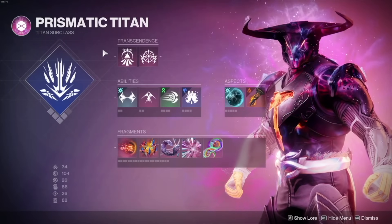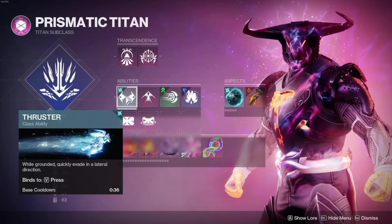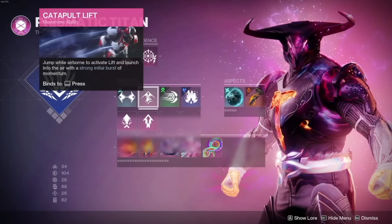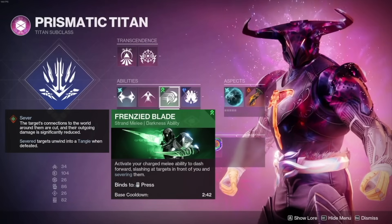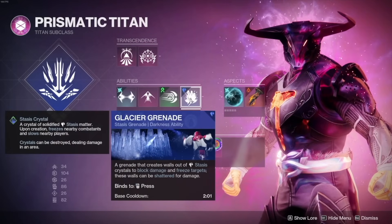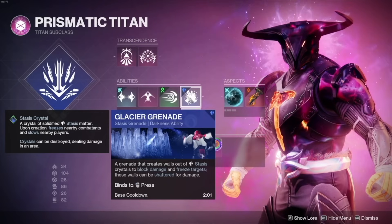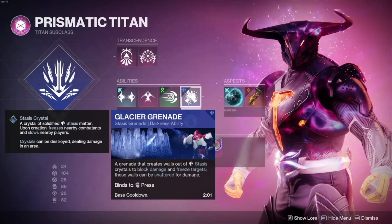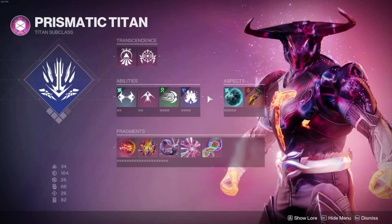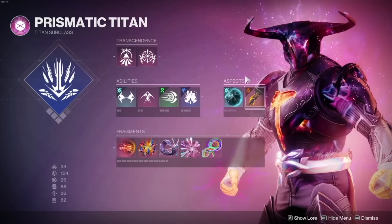For the build, you want to use your Behemoth Super. Use Thruster, which with the right armor mods can be used to dodge and heal. I use Catapult Lift. Use Frenzied Blade because it gives us three melee charges to use Consecration with. For your grenade, you want Glacier Grenade — it's by far the best one to use with Prismatic Titan currently, because if you throw it into a pack of enemies and shatter them all, it can fill up your Darkness Bar in one go. Consecration Slam itself fills up the Light Bar really quickly, so dealing with the Darkness Bar with Glacier Grenade is a godsend.